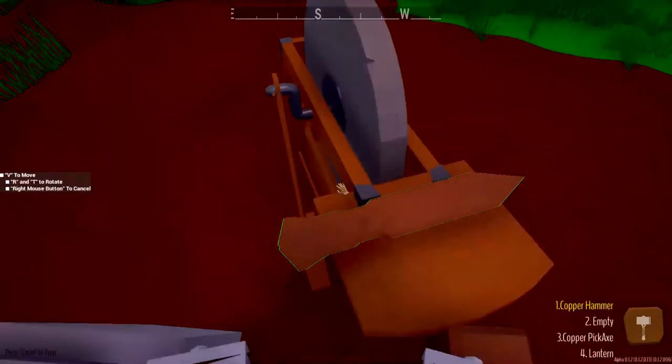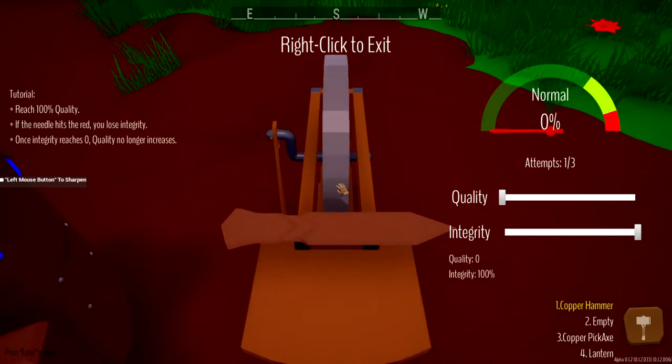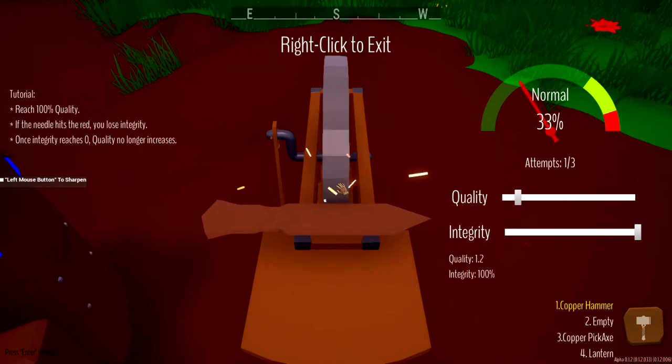It's not letting me click on it for some reason. Here we go. On the left of the screen you'll see we have to reach a quality of 100%. We do not want the needle to go into red or we'll start to lose integrity, and if we lose integrity quality will no longer increase. So let's take our blade and put it on the grindstone - you'll see the sparks start to fly and our quality is going up as well as that needle.